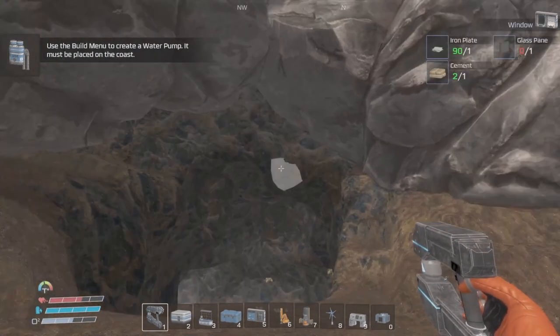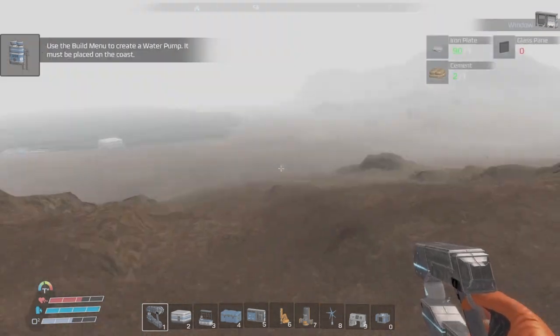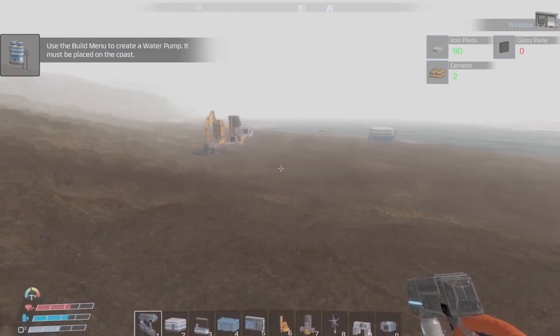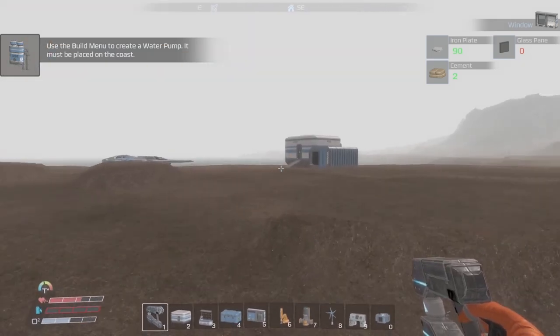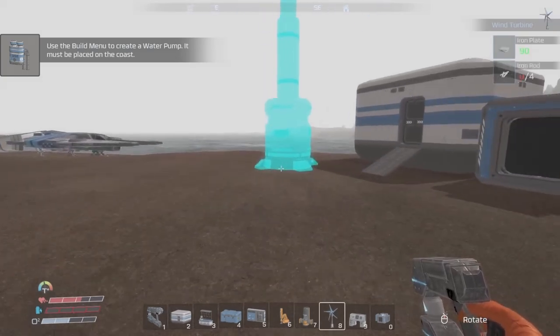Oh, look how foggy it is. Hmm, I don't know how we survived that. Let's keep on keeping on — doesn't look like we've got any equipment, only power. Let's set another power up so we can get started again.